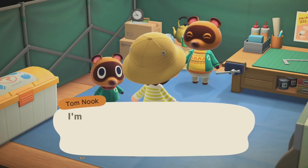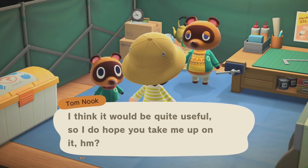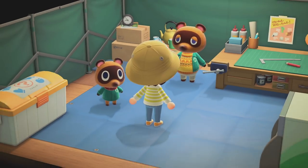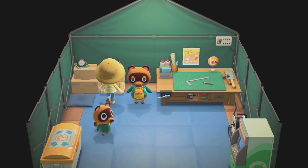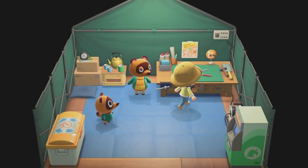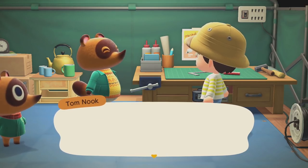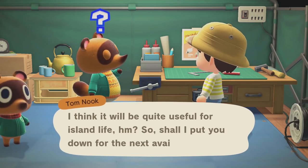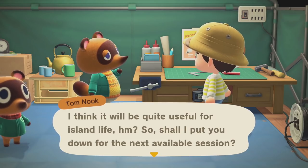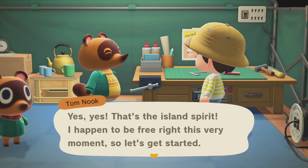Tom says there's one more important thing — he's offering a free DIY workshop to help build out the island experience. Let's just start with it. 'Each participant will make and keep their own tools and receive a set of DIY recipes. Shall I put you down for the next available session?' I'd love to. 'I happen to be free right this very moment — not doing much but waiting for you to poke your head in this tent. Welcome to my DIY workshop.'